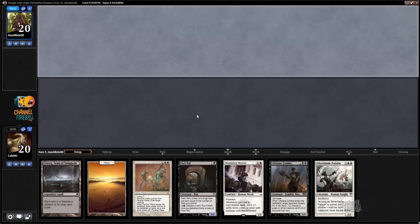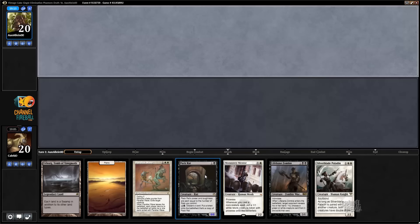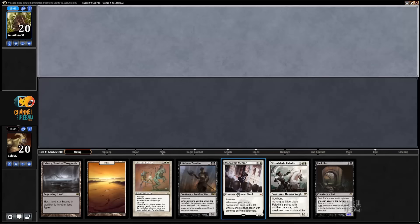We need some land drops but we already have the second black source for Lifebane Zombie because it's Urborg. Packrat might just win the game on its own. Parallax Wave is obviously very good. Kind of a slower hand but with a lot of upside if we hit our drops. The Mentor looks kind of bad.